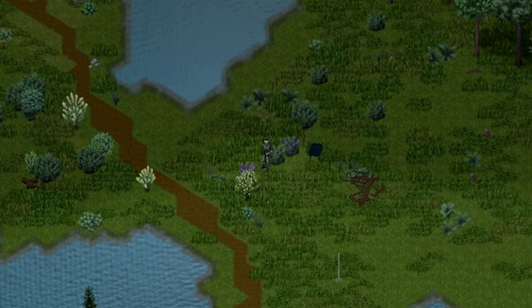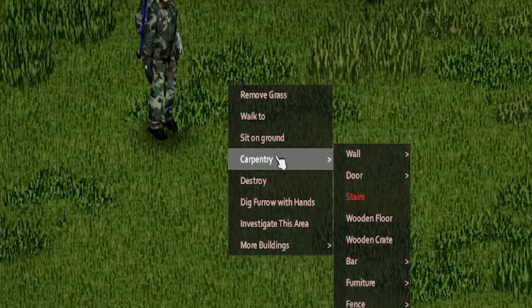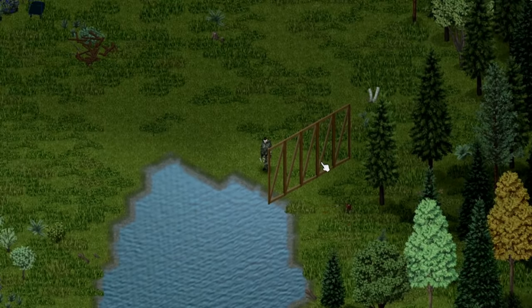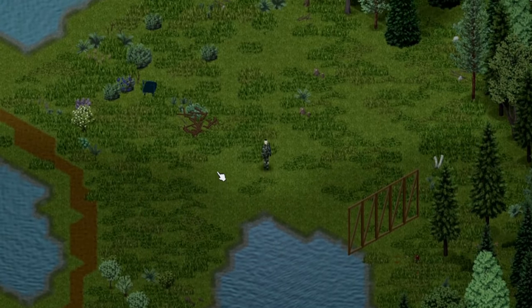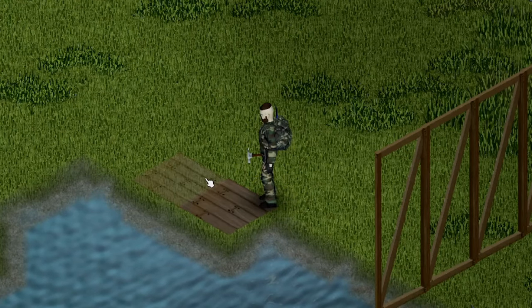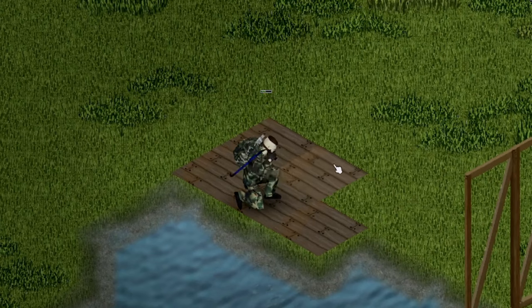Once you have found the perfect spot for your base, the first step is to plan the layout. Right-click on the ground with the appropriate tools in your inventory to access the carpentry modules. Here you can construct anything you need, from doors and walls to chairs and beds. If you have a layout already, I suggest starting with the wall foundations to get a better idea of what the final product will look like. However, if you're feeling creative and want to experiment with unique layouts, begin with the flooring — it's cheaper than building wall frames, so if you make a mistake you won't lose as many materials.